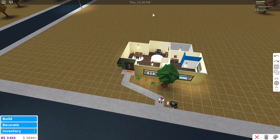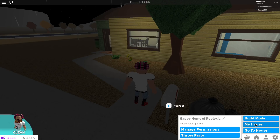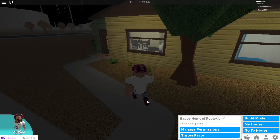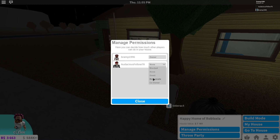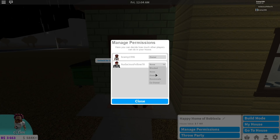Now let's go out of build mode. You click the little house — you can see the house value, and bills are based on that. You get bills every so often and you do need to pay them. Over here, you can manage permissions. If you make someone a guest, they can open doors. If you want them to access locked doors, they'd need to be a roommate. You can also lock a door so guests cannot open it — if you have a secret to hide, you can definitely do that.